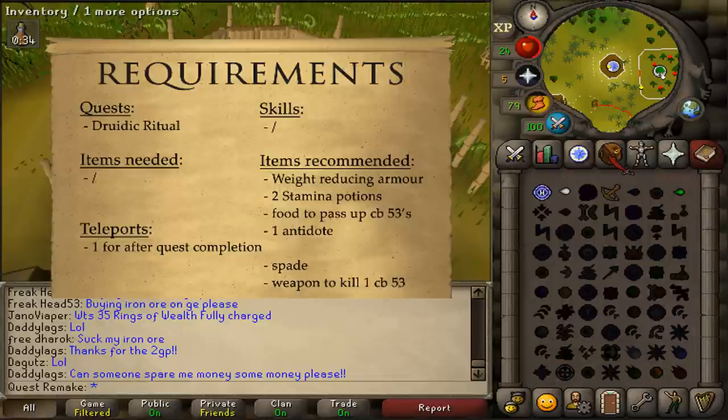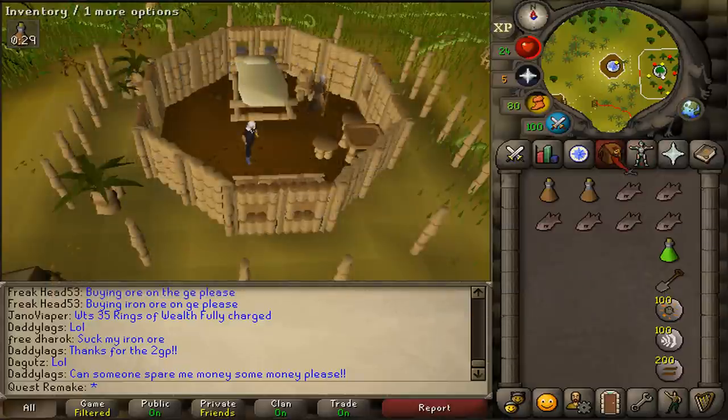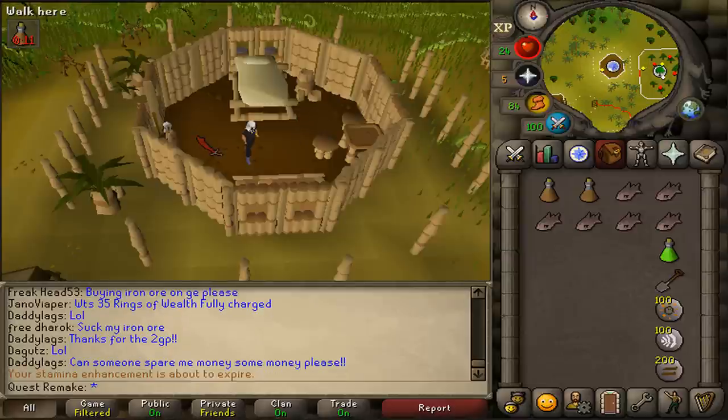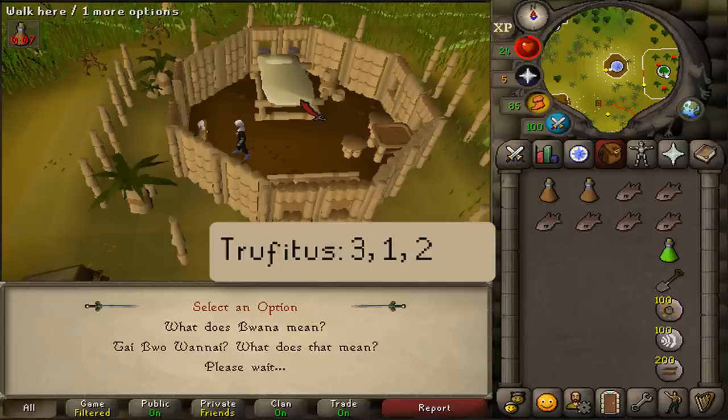For teleports, just bring one teleportation method out of here after the quest is completed. To start the quest, head to just next to the hardwood grove of teaks and mahogany trees in Tai Bwo Wannai Village. Talk to Trufitus and select option 3, then 1, and then 2.